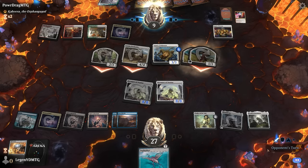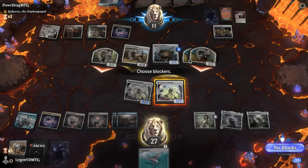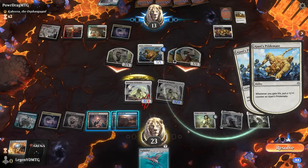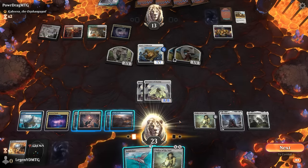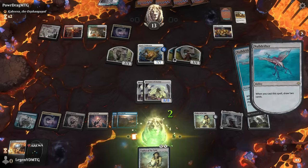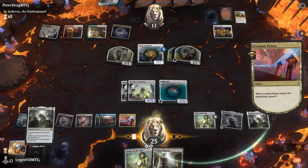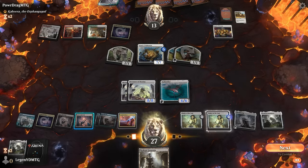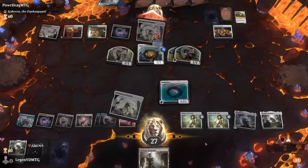Our opponent attacks. We block the War Leader. Pride Mate grows up to a 7/7 — it still has to chump right now. We cast Null Drifter, Surveil with the Pylons, then cast Chalice for two. That resolves so we don't need to worry about Lightning Helix giving the opponent life. Our opponent just takes it — on to the next one.